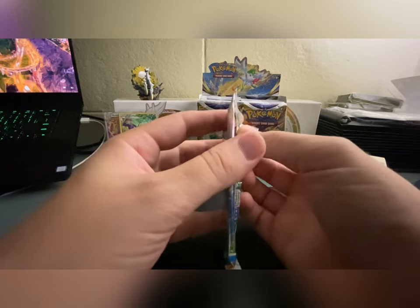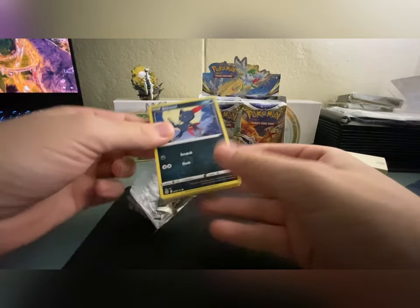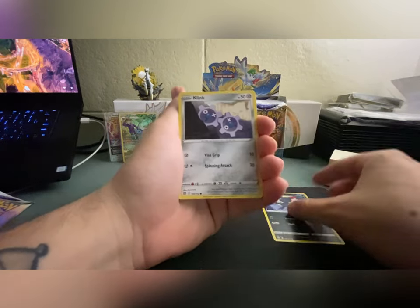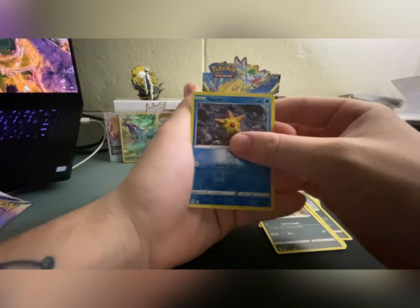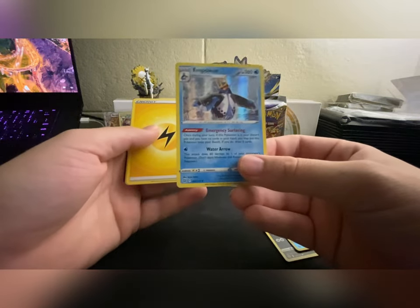Alright, so we got our first trainer gallery hit — I think I already have that one, but either way nothing wrong with that. We got a Sneasel, Clink, Spiritomb, Axew, Impidimp, a star card, and a holo rare Empoleon. Like to see that!